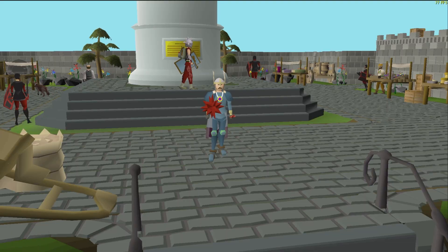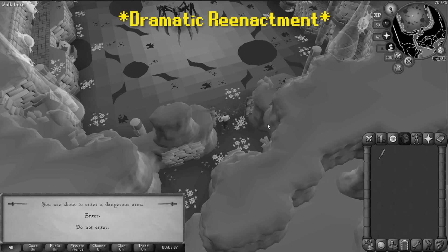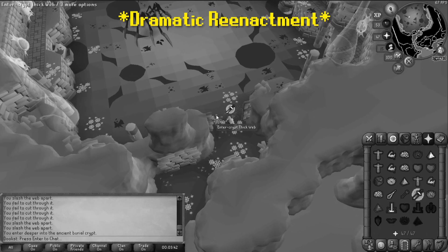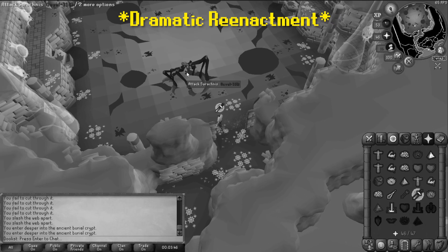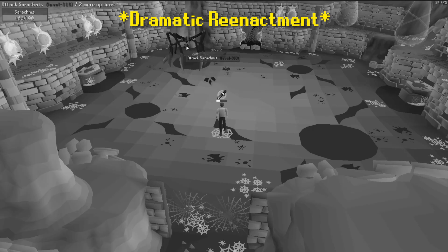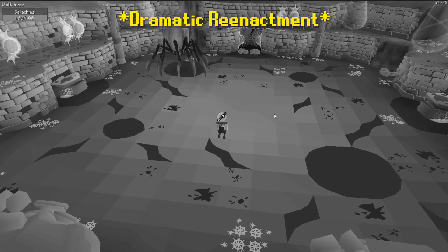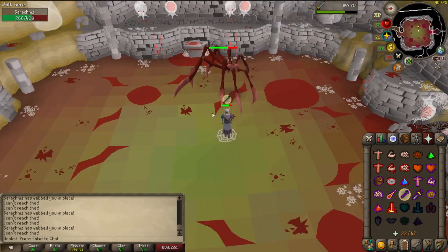Next, we're going to try to take on the spider. Sarachnis is weakest to crush, so I invest in a dragon mace and head on over there. I went into this fight with as little information as I could — I was told that it swaps from range to melee, so I need to pray accordingly, and then it has adds. Other than that, I went in blind. For my first run, my footage fully broke, but the reenactment will show just how well it went: bad — it went very poorly, I died very quickly. I did learn that when it says 'hiss' I need to pray range, so information was gained.